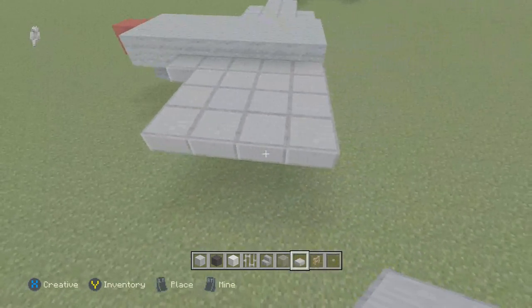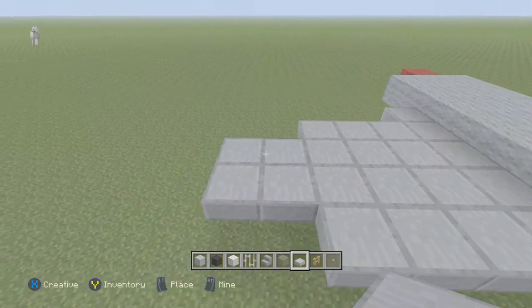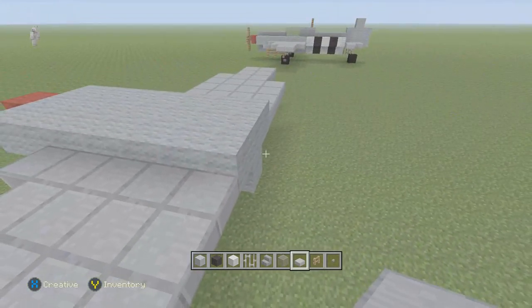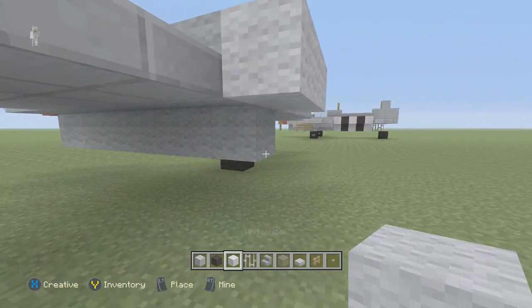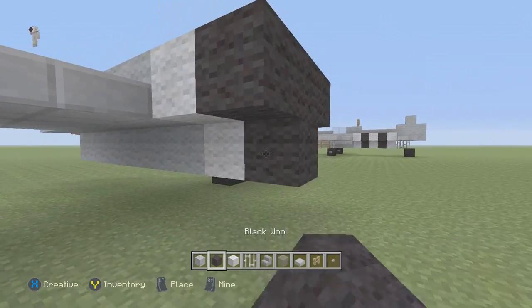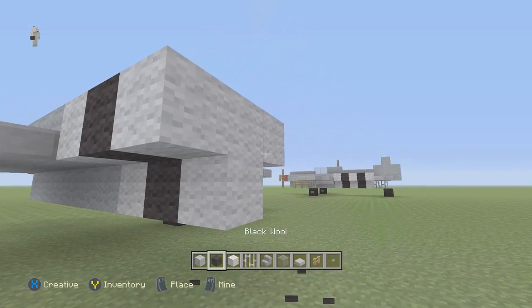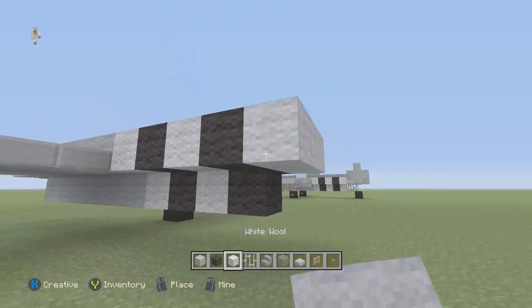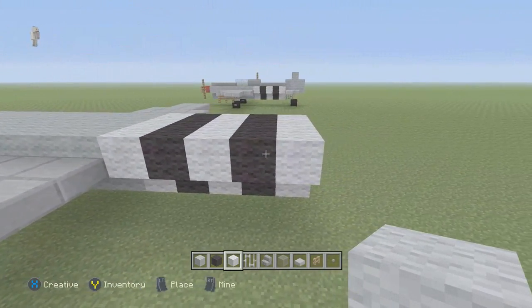I'm going to bring this all the way out. Here's one, three and here's two. And here's three. So now I'm going to take the white wall. I'm going to take the black wall and the white — black and white again. So white, black and white, black and white.